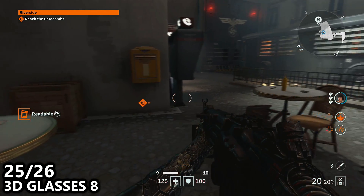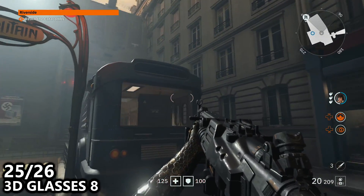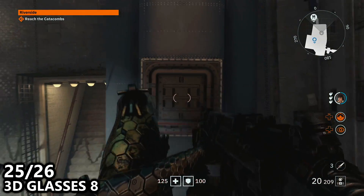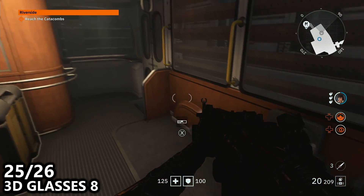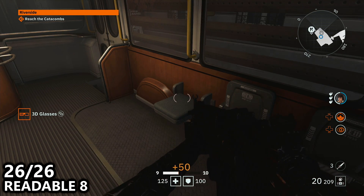Then what we can do is go onto the train car next to the stairs. We will need the crush ability here, so what I'm going to do is double jump and press B to slam down in order to get inside of the train car and then we can find 3D glasses number 8 — 8 of 8 and 8 according to the menu.